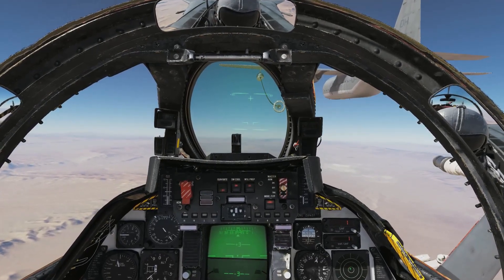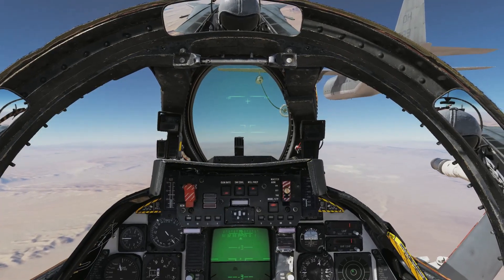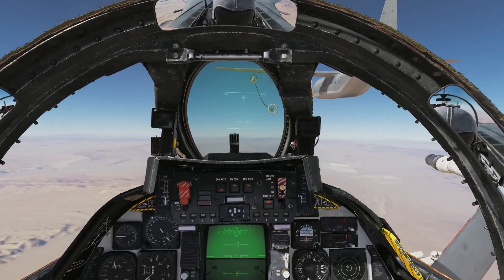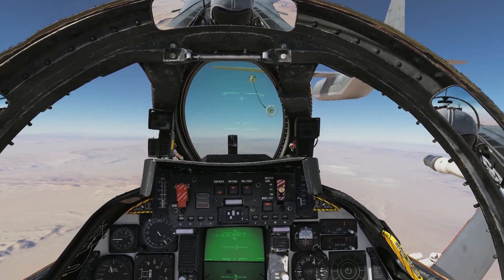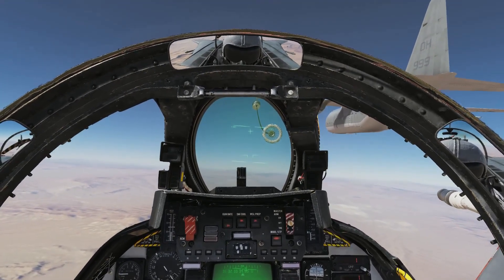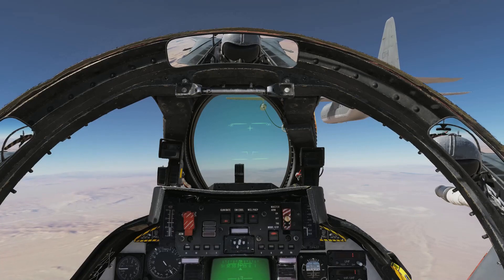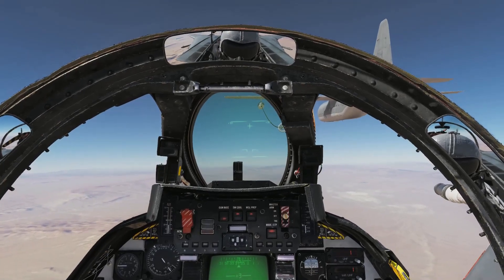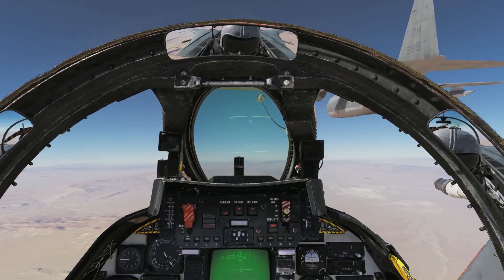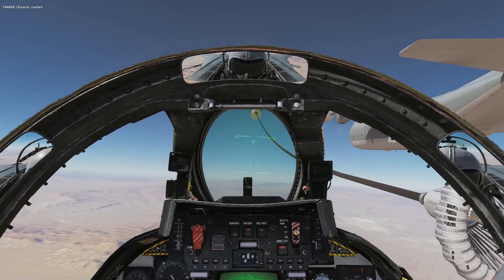Roll is going to be more of an issue when refueling, so use curves on pitch and roll — 25 or so, try it out. Now I'm steady and I'm going to come in. Here's the trick: look at the lines on my pitch ladder. I'm going to put the basket right on the middle of the hood to the right, and put that green number 30 — the 30-degree pitch ladder number — on the hose.